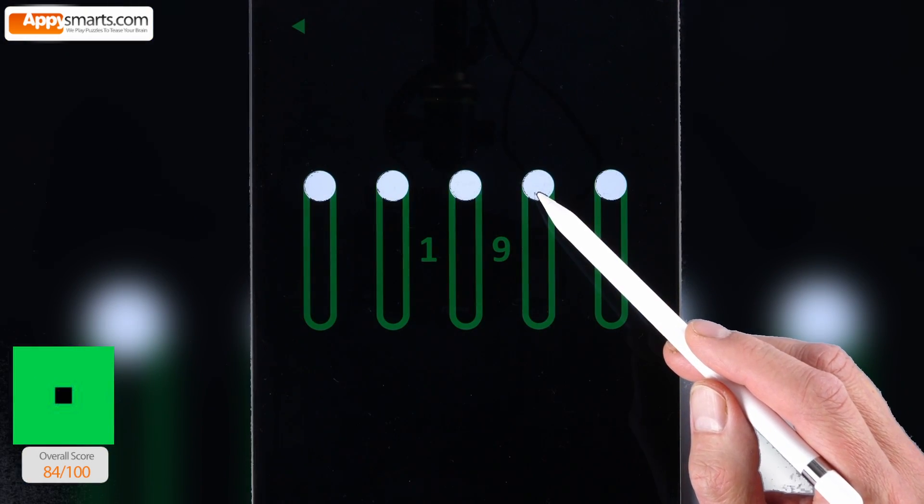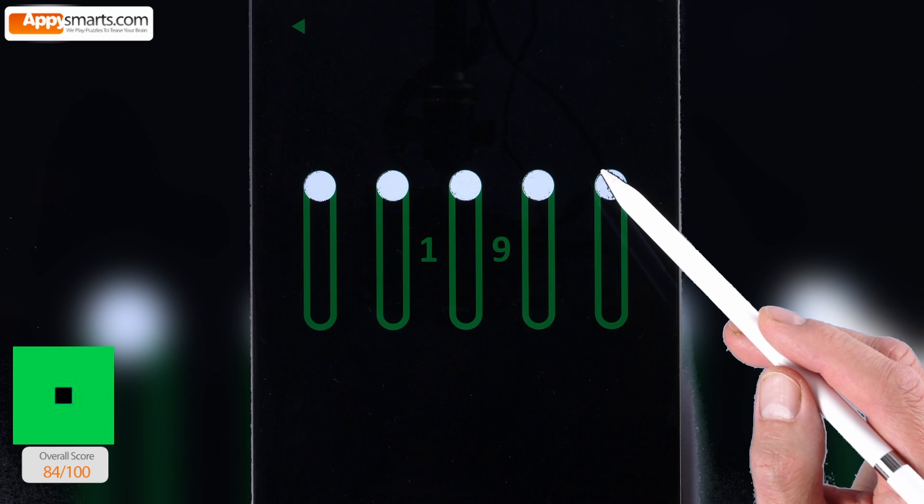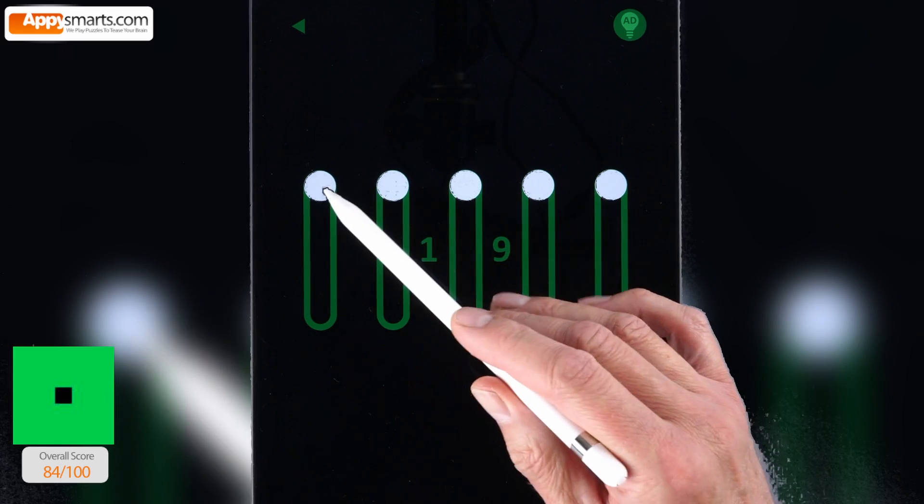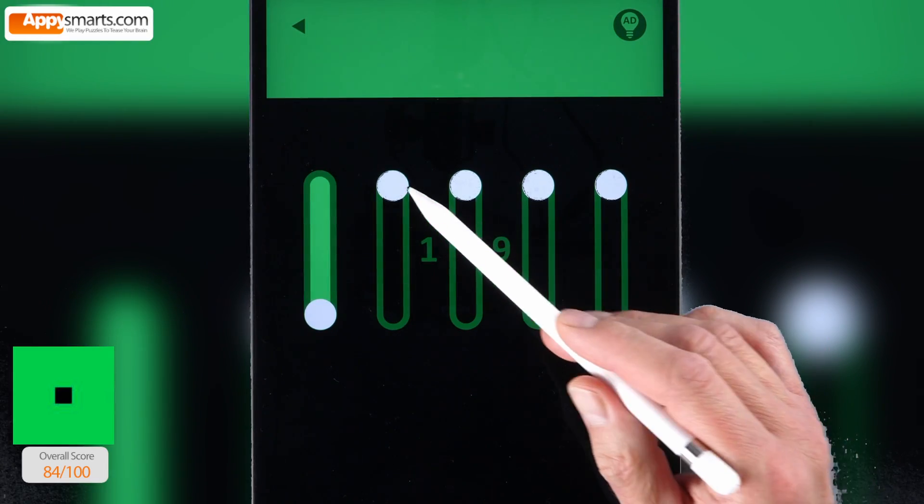Number 19. Use the sliders to move the green bars down. Start with all sliders. Drop one bar, then use four sliders, drop another bar, and so on.